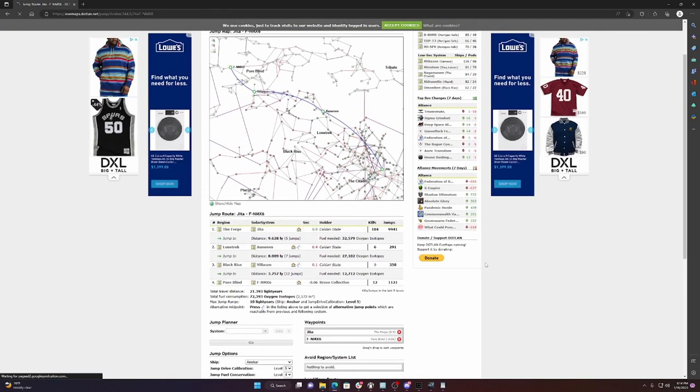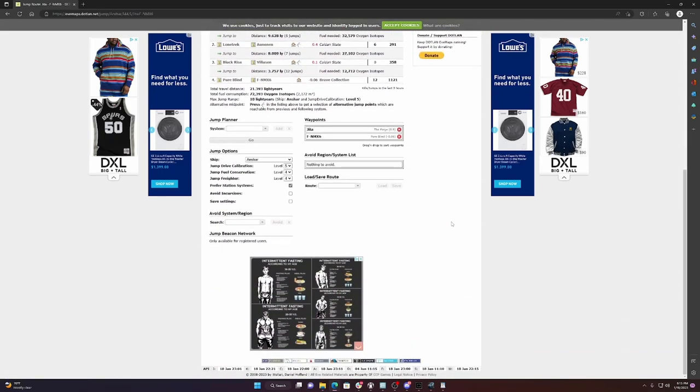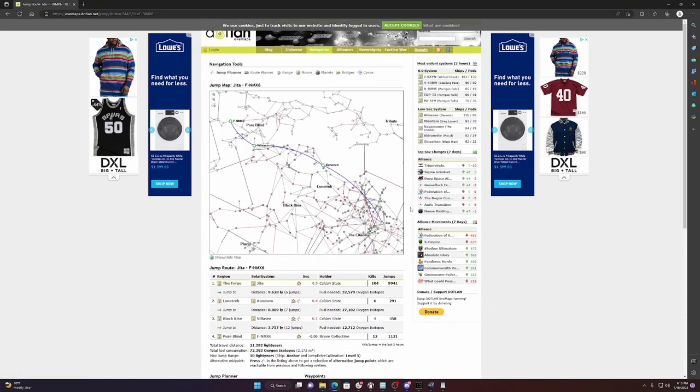After clicking 'go,' Dotlan shows you the route — say from Jita to F-TACH-I. It tells you fuel needed per jump. Two critical values are the number of kills in the system recently and the number of jumps. These determine whether you want to use that system. A system might show zero kills and 358 jumps now, but in six hours it could show a thousand kills. You learn your systems as you use them.